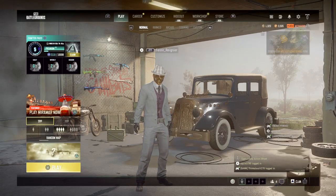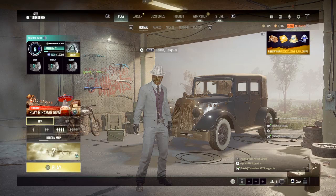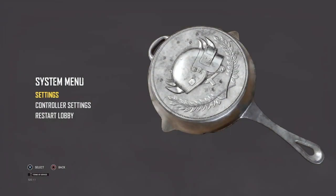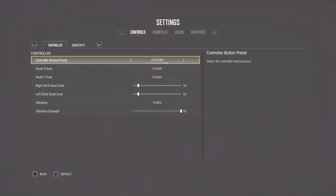Quick video for Club G settings. Hit the options or menu button, scroll down to system menu, then settings — here they are.